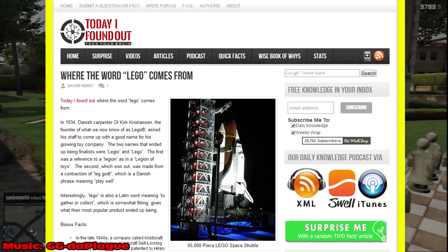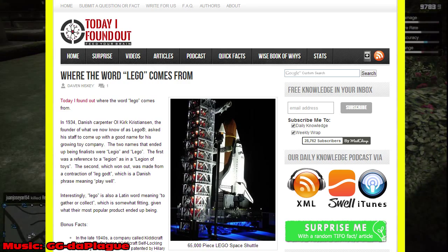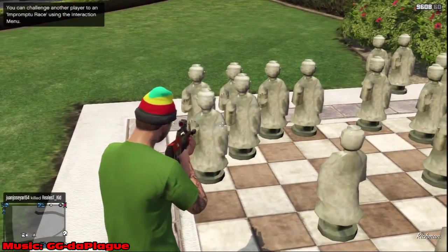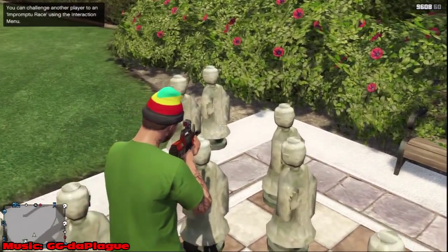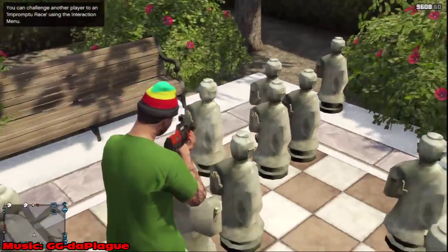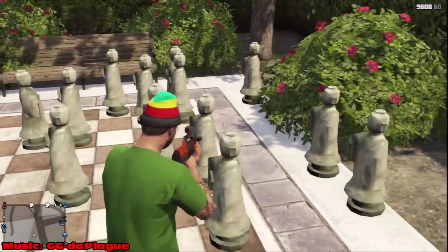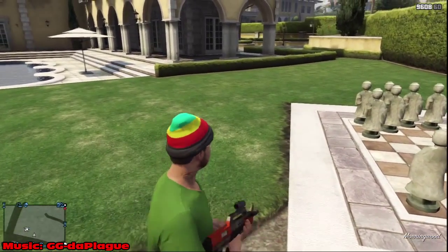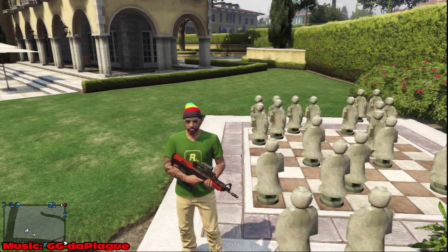So does that mean that this chess board with the Lego heads means 'play chess well' or something? That's the only thing I can come up with. If you guys have a better idea, post it in the comments below. I found this quite interesting — it's one of my most interesting finds and one of the best easter eggs in GTA 5 that I've found.